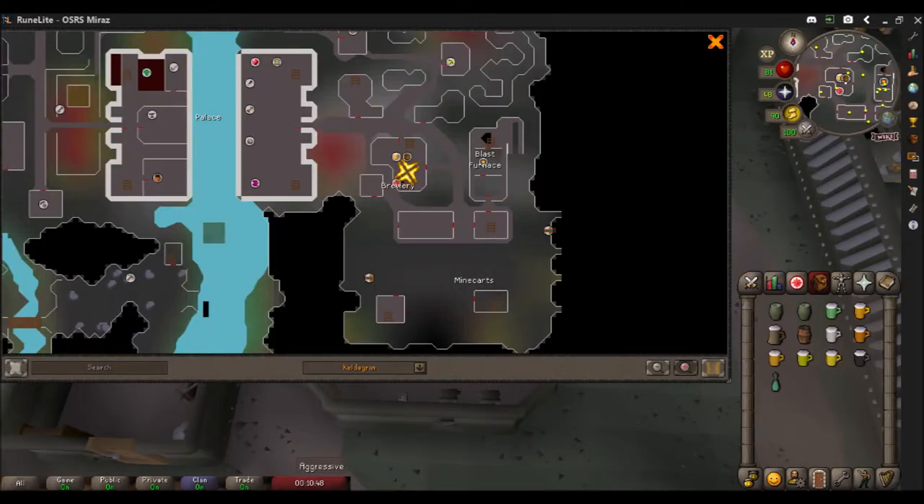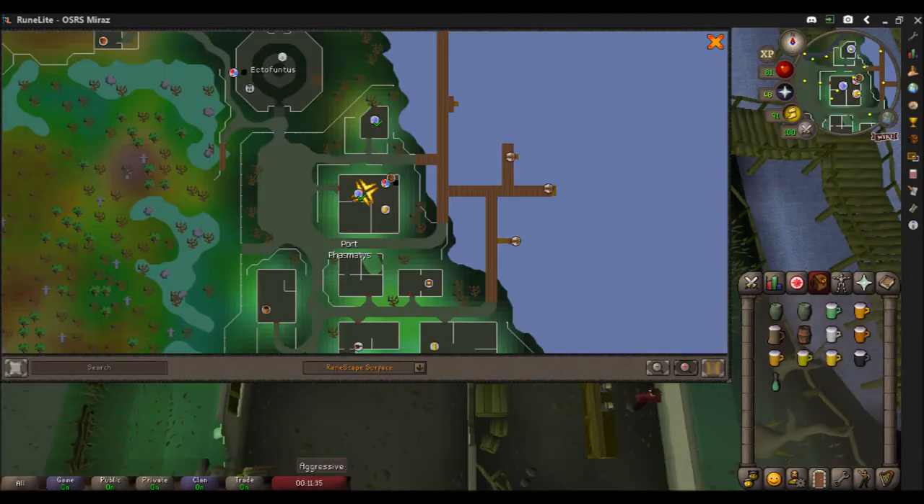There are two locations in Gielinor where you can create your own brews. One is in the bar in Keldagrim, upstairs, and another is in Port Phasmatis, down the trap door.